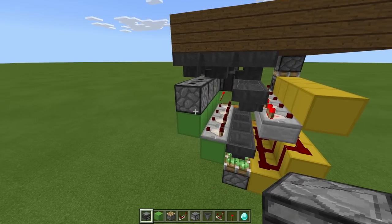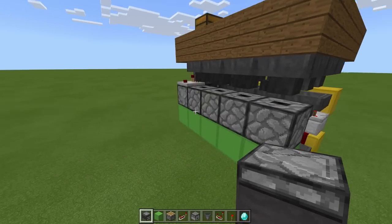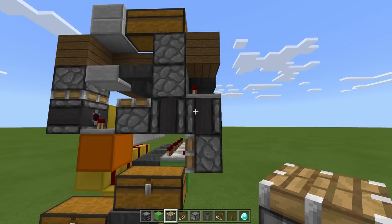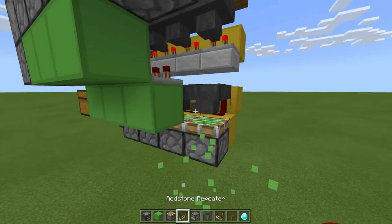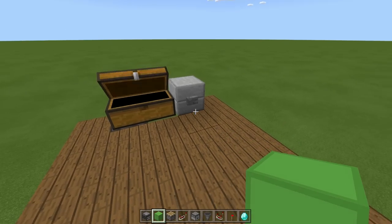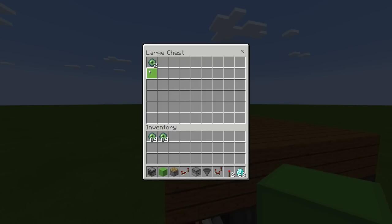Now we have the build all in place. What if we want to change the amount we give back? At the moment when we give a diamond we get one eye of ender - but what if we want two eyes of ender? Firstly you need to change the redstone slightly: remove this block with the torch on it and instead have a piston. If we want two to be given, all we need to do is remove these blocks here, place an observer here, place a block - and that's it. Now you're going to get two eyes of ender when you give a diamond. That diamond fires two items all the way into the chest.